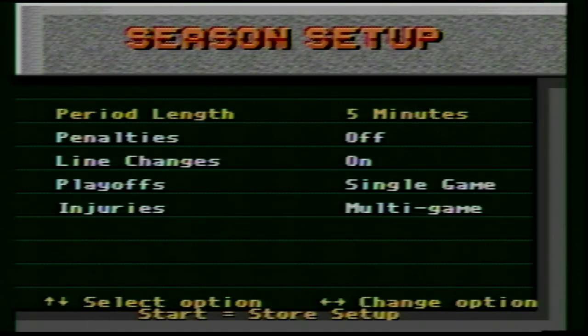In the season mode, you can choose period length — that's pretty standard — then penalties, line changes, playoffs, single game or best of seven. And then injuries: players can actually get injured in game and be out multiple games. You have to remember that this kind of logic being in NHL 95 is crazy. I'm not talking about next gen and all that kind of stuff.